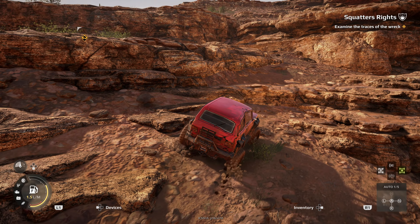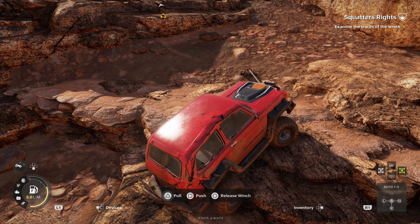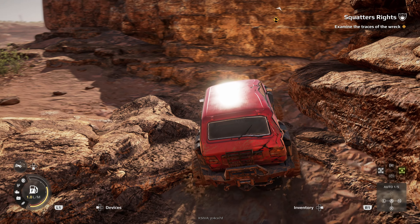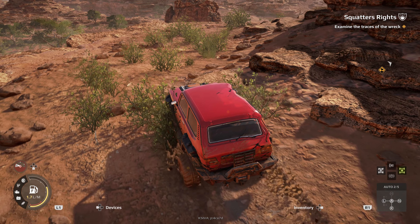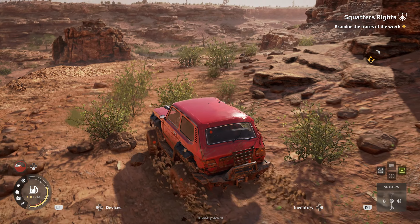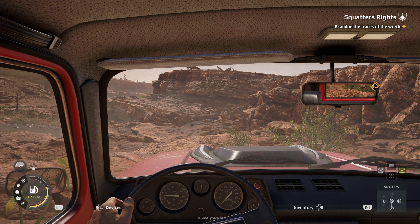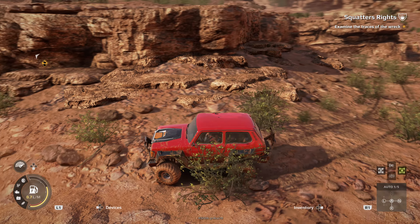We're using the anchor and winch system now. Set anchor, winch front, attach, pull — and those are the ones we can't recover, but they'll be there if we need them. Hopefully getting ourselves to somewhere we can climb — we're not going to go up there, let's go around this way. Probably going a bit slowly because I've got the tires deflated. Let's inflate them and get back to a better viewpoint.